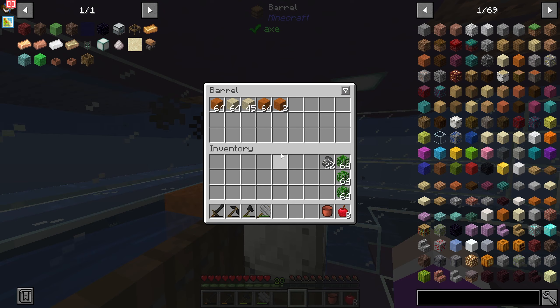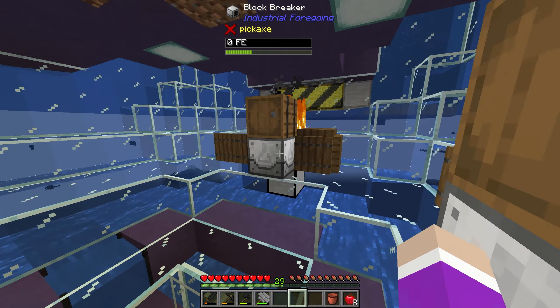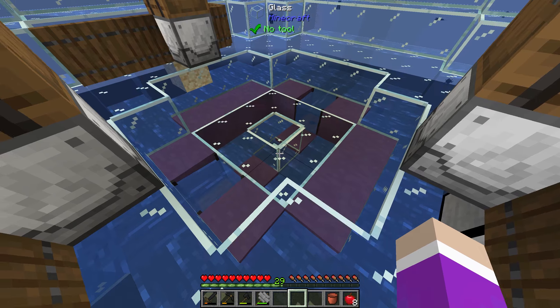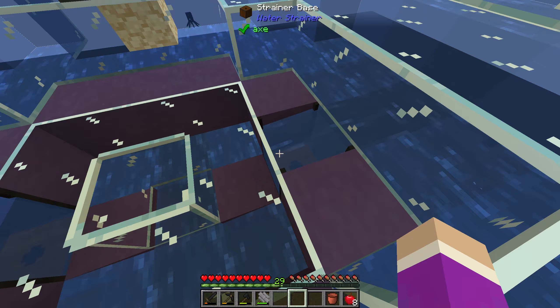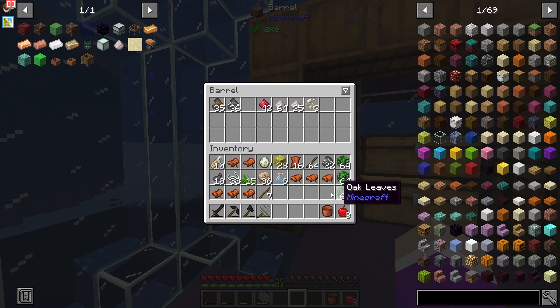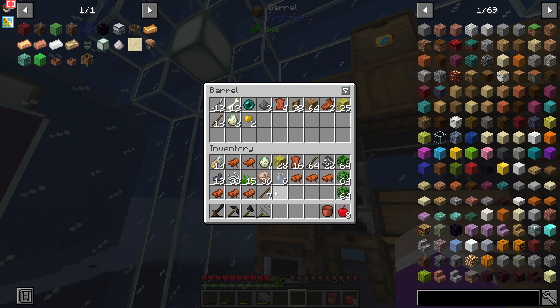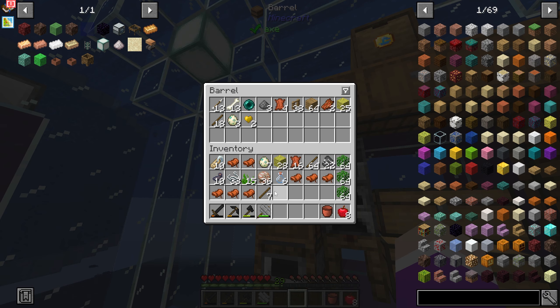Since last episode, I have now set up the other two block breakers, and they've been going quite well — except for the sand, as I've been using up a lot of it for sieving. We've gotten plenty of smooth stone and cobblestone, but these bins have ran out again. I just replaced these, which is annoying. So now we actually have to work on better storage. I can't just keep dumping everything into these barrels randomly.